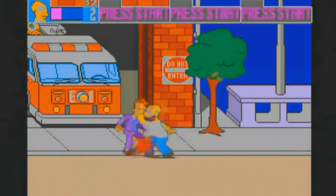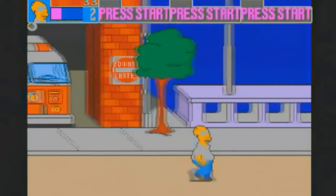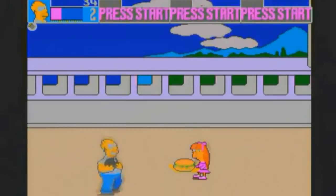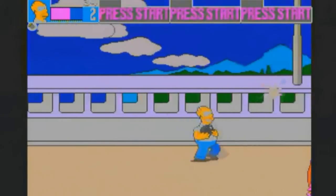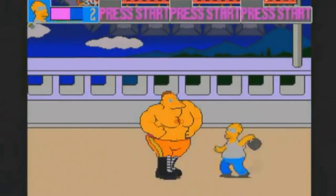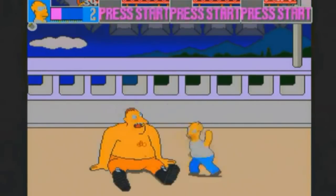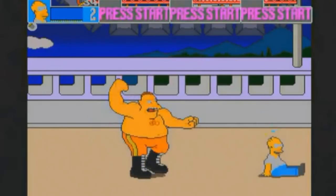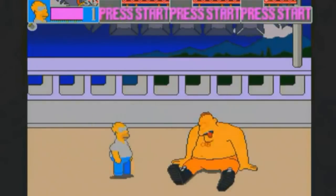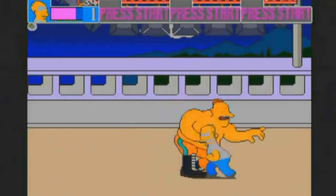You can get power-ups from trees — bits of fruit and stuff like that — to bring your life back up. You also get items to pick up off the road, like bowling balls that spin. Now this is the first boss — he's a pro wrestler, Russian actually, which makes me laugh. He was in the Simpsons — Bart used to watch that wrestling TV show. I think he was someone like the Mad Doctor or something like that.